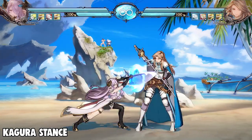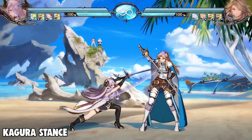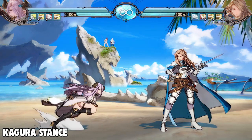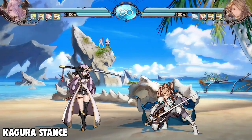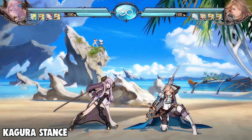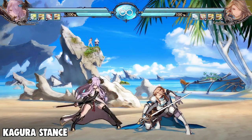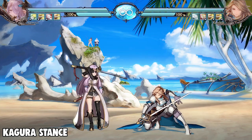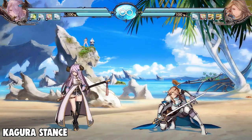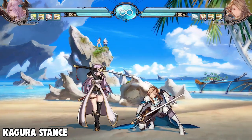Her Kagura stance far 5M — I'm not going to sugarcoat it — it's pretty bad. The only thing going for it is that it has a lot of active frames. However, it doesn't have a lot of range and when they're crouching it can whiff, which is really bad. There are certain buttons that do this already, like Percival's or Zeta's far light buttons, but this is a medium — it shouldn't be whiffing like this. If you're going to use a medium button, switch into Genji stance and use far 5M instead.